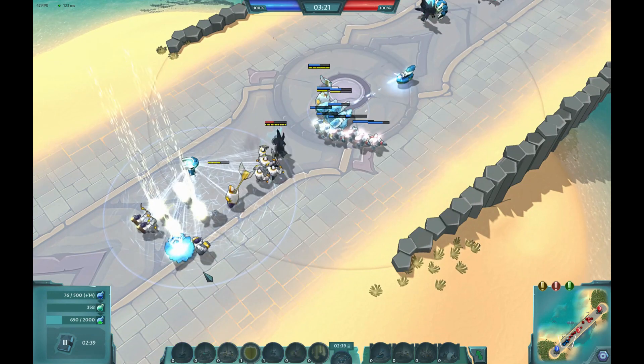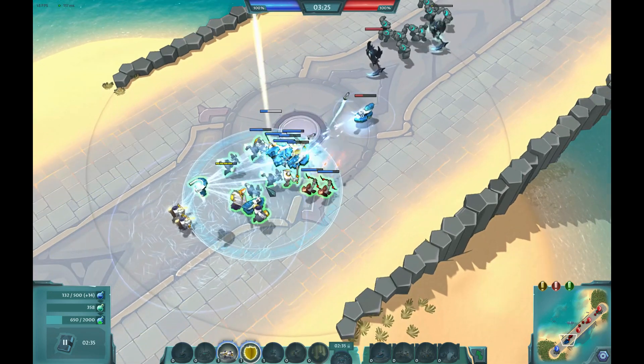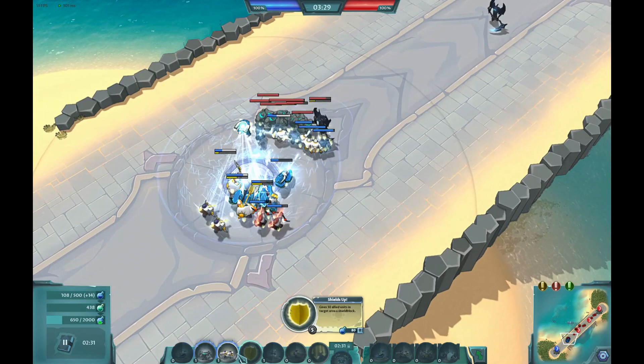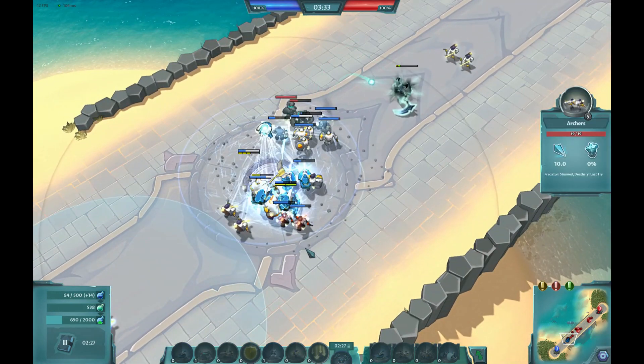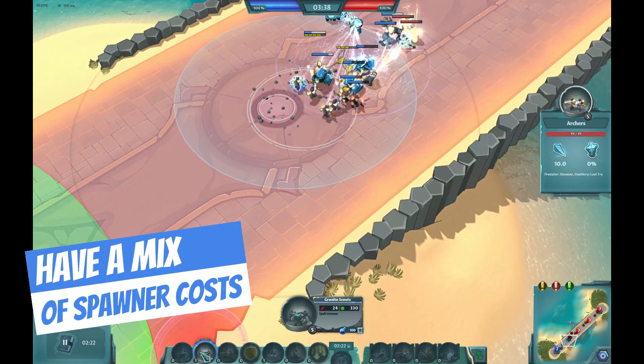For people who are new to the game — your units will be grayed out at the start, with a timer before they become available. But not so for spawners; they come right off the hops. Having a mix of those spawner costs can help you maximize your mana generation. The more mana you spend, the more essence you produce.